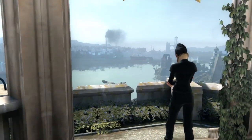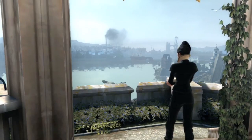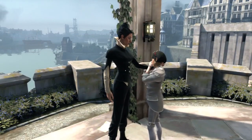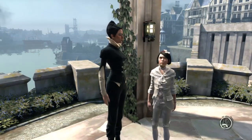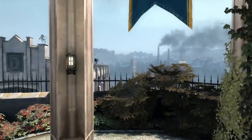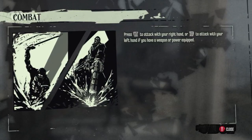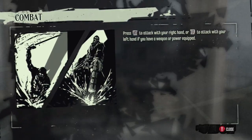Emily asks: 'Are you okay, mother? You seem sad.' The Empress reassures her. Then suddenly - 'Where are the guards? Who sent them away? Mother, look - what are they doing on the rooftop?' Whoa, what the heck - that was creepy! Tutorial prompts appear: press RT to attack with your right hand, or LT to attack with your left hand if you have a weapon or power equipped.